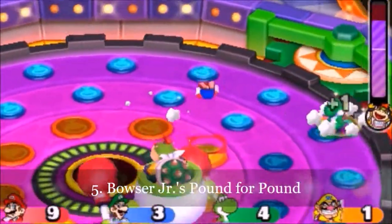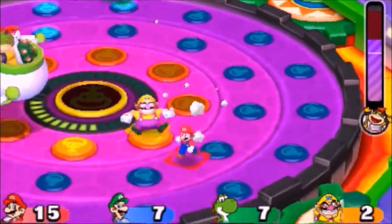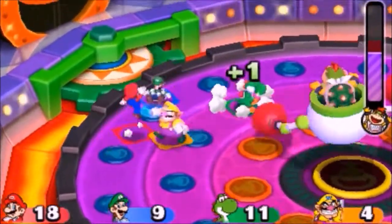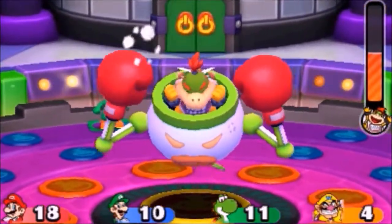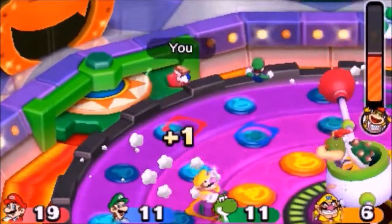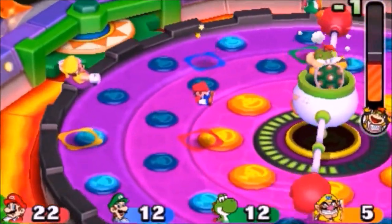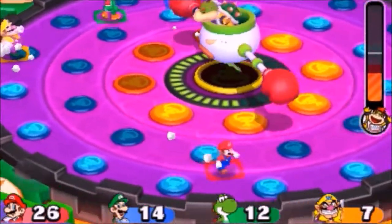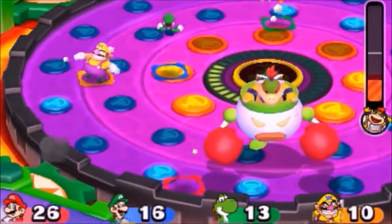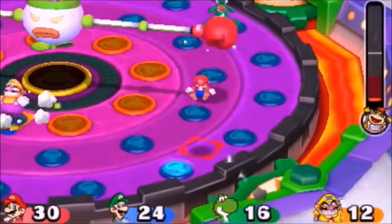5th place is the boss battle Bowser Jr.'s Pound for Pound. Each player is inside an arena with Bowser Jr. and his clown car, and must cause him damage by ground-pounding switches. Players get one point for each blue switch and two for each orange one. Once all switches are hit once, Bowser Jr. is down to half health, ups his game, and the switches reset. After each switch is hit two times, Bowser Jr. is defeated, and the player with the most points wins. Bowser Jr. defends himself by attacking players and taking one point from each one he hits successfully. This minigame is fun, epic, and thrilling since Bowser Jr.'s attacks can be hard to avoid and look pretty cool. Bowser Jr.'s Pound for Pound pounds into 5th place.